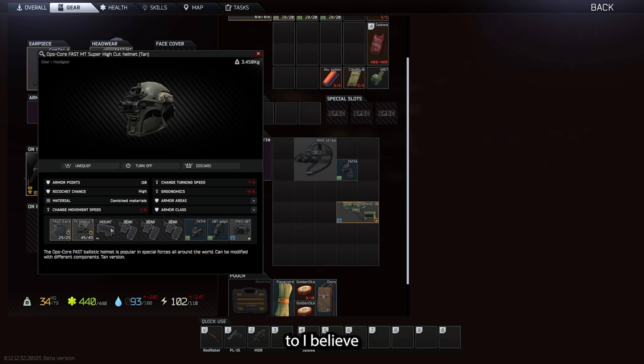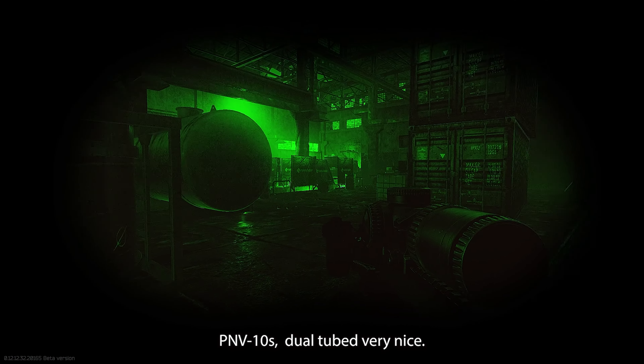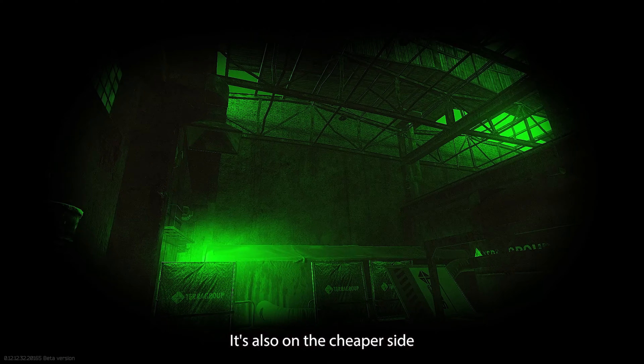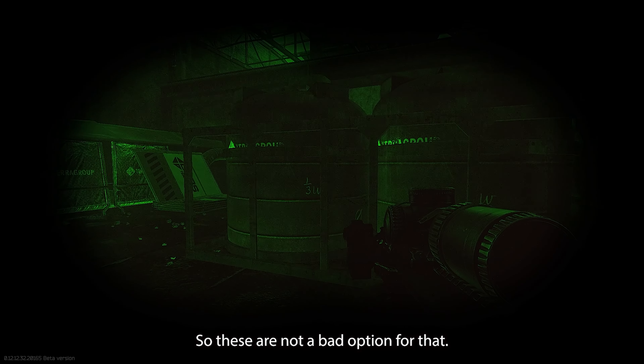Next we switch over to the PNV-10s — dual tubed, very nice. They're also on the cheaper side; they are cheaper than the PVS-14s right now, so these are not a bad option.